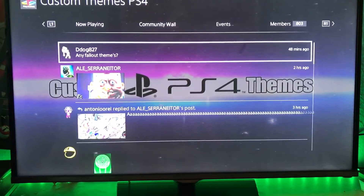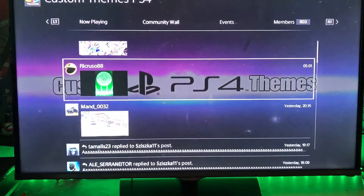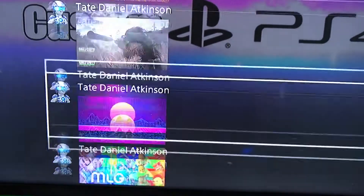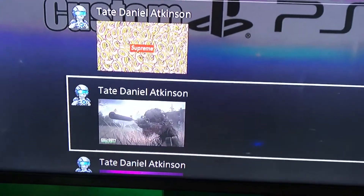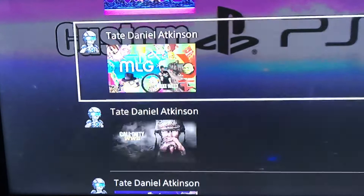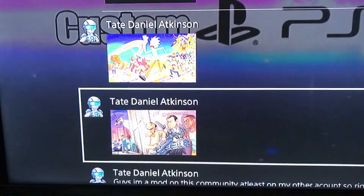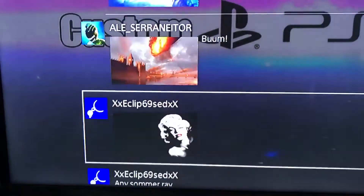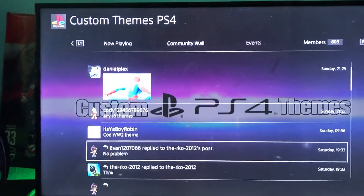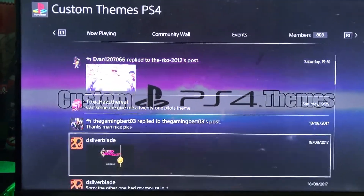On the community wall we have all of these themes — they are actually really good. There's Supreme and all of these ones, 80s-style ones posted by Stroby, an MLG one, quite a lot of them from Stroby. So yeah, that's how you get free themes, and these are much better than the ones you get off the PlayStation Store.